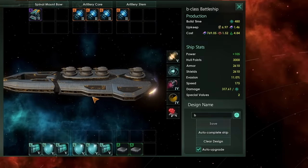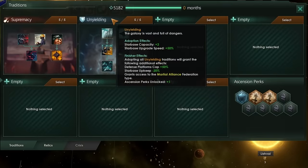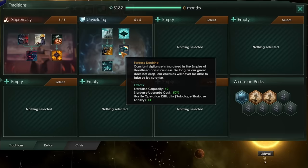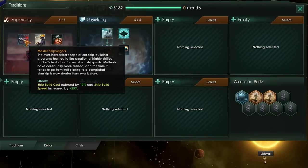Facing off against these we have our traditional artillery battleships - Gigacannon X slots along with neutron launchers as well, and auxiliary fire controls to boost accuracy as high as possible. I'm also going to assume you have completely finished the Unyielding tradition. Defensive Zeal is going to give us a third extra hull points and damage, Fortress Doctrine will reduce the cost of upgrading our star bases, and the final finisher effect will increase our defensive platform cap by 50%. On top of that, I'm also taking the ascension perk Eternal Vigilance to increase our star base damage, hull points, defense platform damage, and defense platform cap by plus 5 - which stacks with the 50% from Unyielding to effectively be plus 7.5. Don't forget to also take Supremacy, as Master Shipwrights will reduce the build cost of your defensive platforms by 10%. Altogether, this lets me put out 51 defense platforms in total, all Neutron Launcher platforms with regenerative hull tissue.